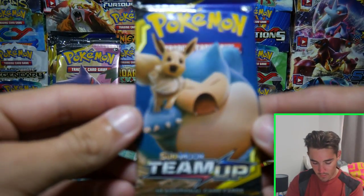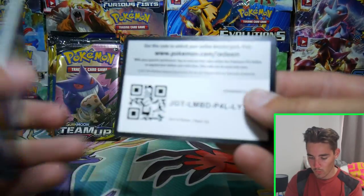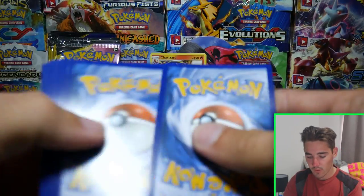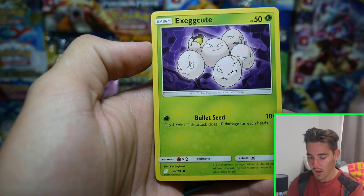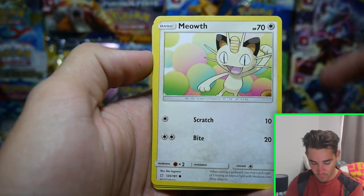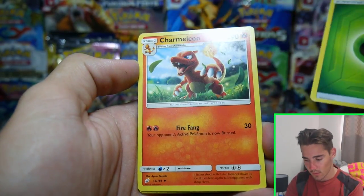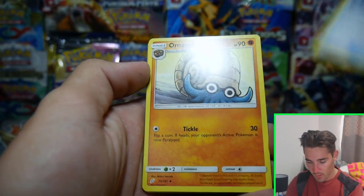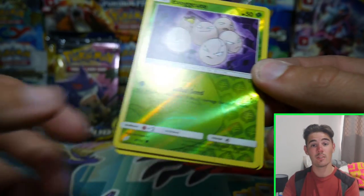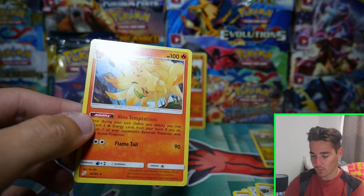That was the second pack in. I wonder which pack we will get our first ultra rare in. Hopefully it could be this one. I'm not sure what the pull rates are in this set — if you guys know, let me know in the comment section below. We have a Magikarp, an Exeggcute, a Mawile, a Nidoran, a Leaf Energy, Charmeleon to go with that Charmander, a Water Memory for Silvally, an Omanyte, another Exeggcute, and a Ninetales to finish off this pack.